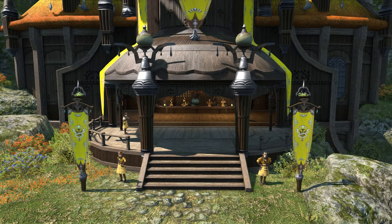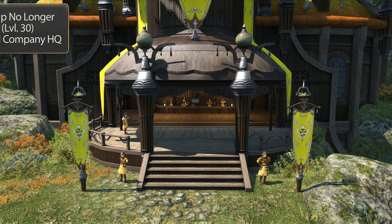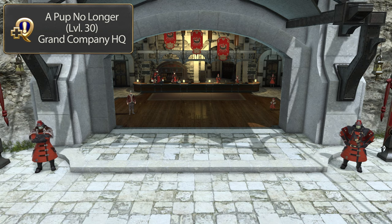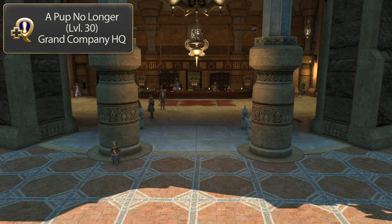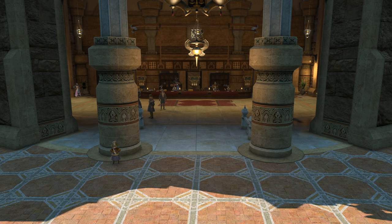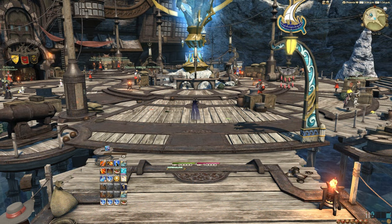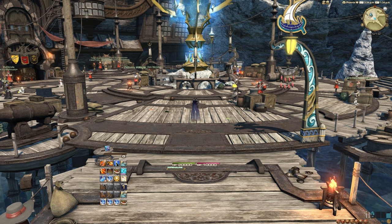Let's start with the basics. In order to unlock PvP, you need to be level 30 and be part of a Grand Company. You join one around level 20 in the main quest, so this shouldn't be an issue. There will be an NPC in the headquarters of your Grand Company offering you the quest. Accept the quest and travel to the Wolf's Den Pier. Also note that free trial players can unfortunately not queue for PvP.